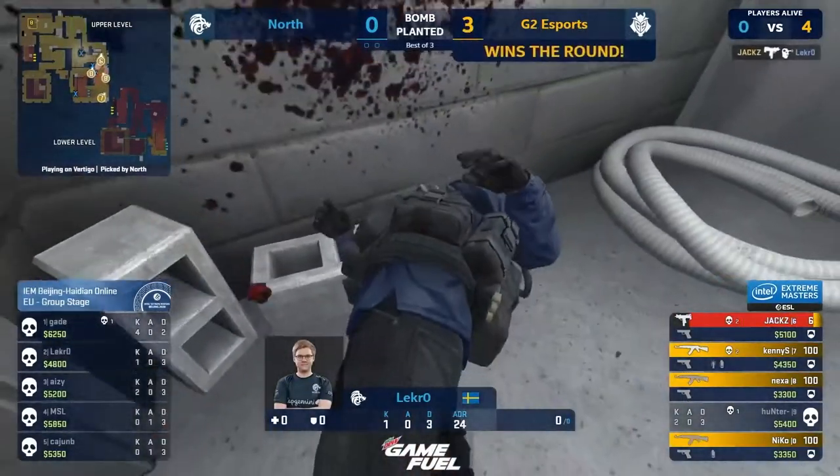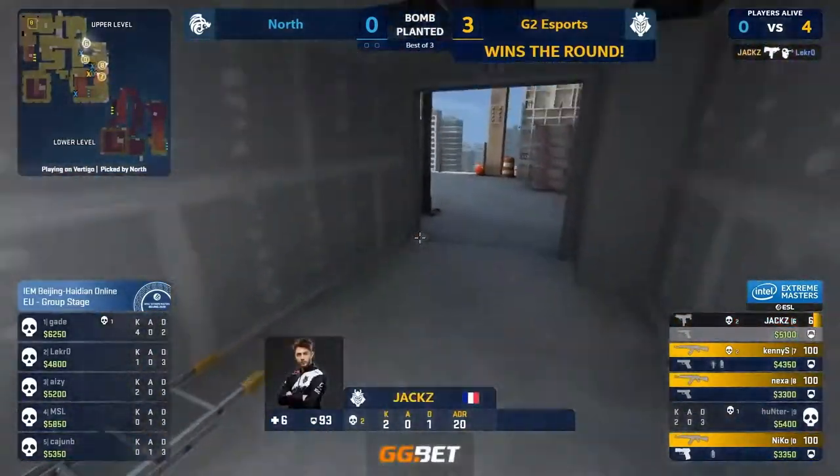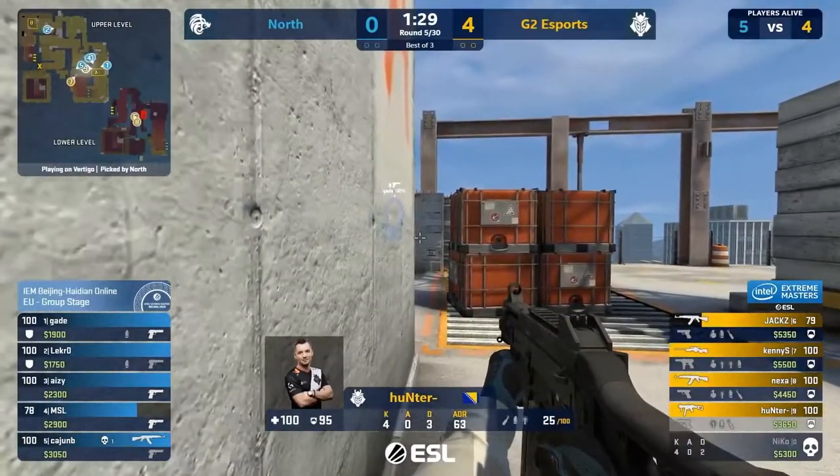The MAC-10 will bail him out. AZ goes down. It's just Lepro to survive. The follow-up — that's two kills for Jack, gets 1,200 in the bank balance. G2 are looking — they're stacking on A. Hunter could walk into the headshot box.